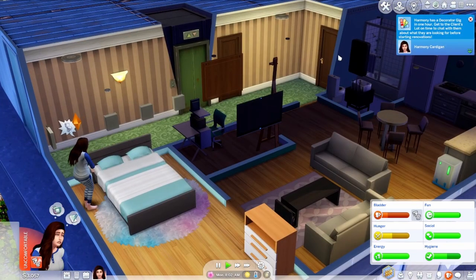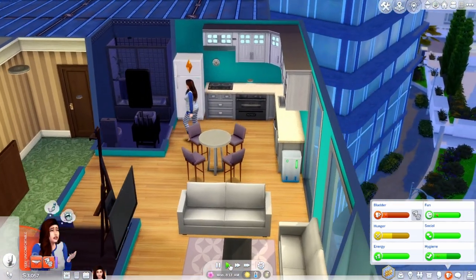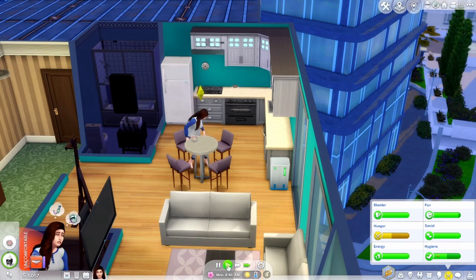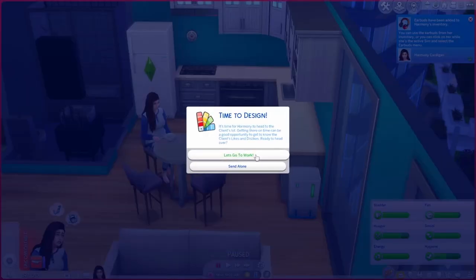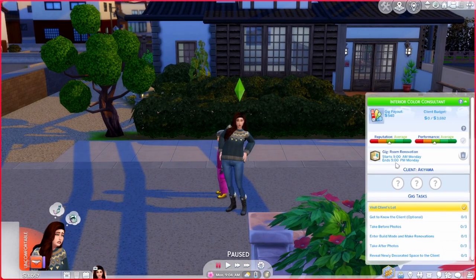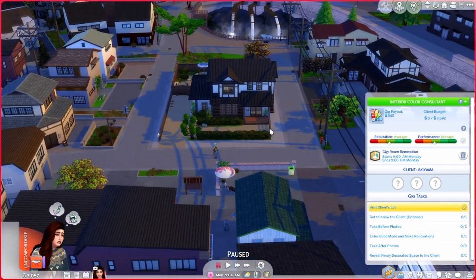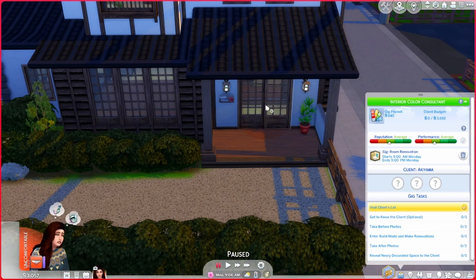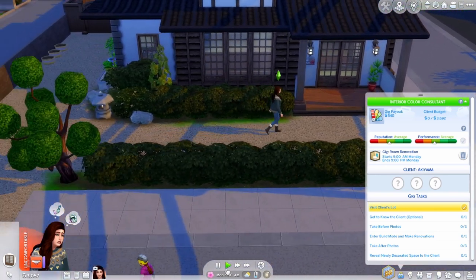She really has to use the bathroom so we're going to do that real quick and hopefully get her some food before her first shift. Just some cereal this morning. It is time to go! We are here at the Akiyama household in Mount Komorebi and we're going to do a room renovation on this little house — super cute. Let's go ahead and knock on the door and see if anyone other than the kid is home.